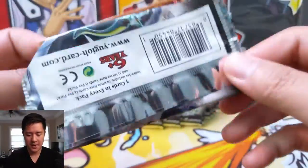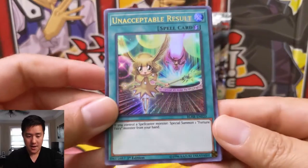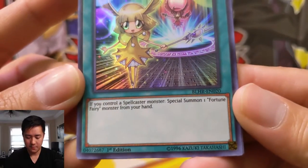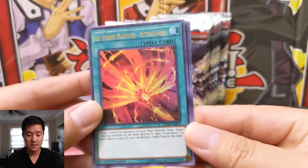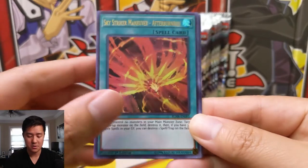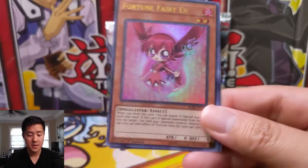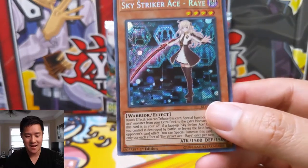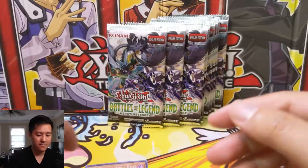Let's get into our first pack. We have Unacceptable Result — one of those Fortune Fairies, kind of a weird archetype. Then we have Sky Striker Maneuver Afterburners, Battle Wasp — the Battle Wasps are kind of weird — and another Fortune Fairy. And then our first secret rare is a Sky Striker Ace Ray. Very nice.